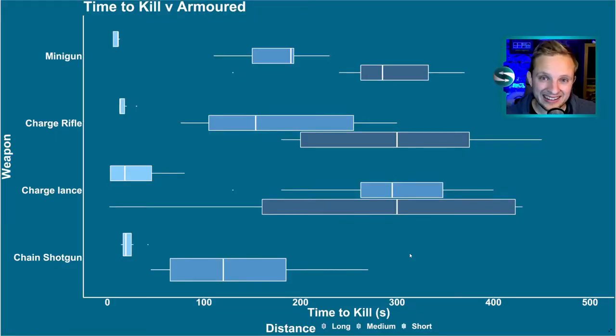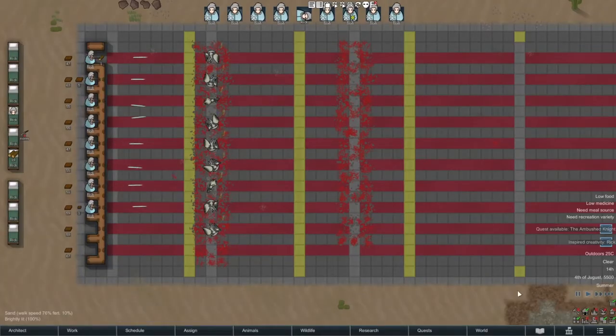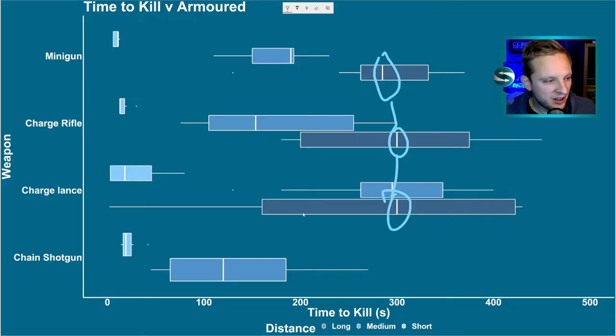Let's have a look at how we did taking on scythers. Well actually, it's not that clear cut. Over a long distance again, technically the minigun on average does slightly better than the charged weapons. However, there's a big spread on these charged weapons. Especially with the lance, that's because it only fires a single shot — but that single shot can do massive damage. So it's a bit of a lottery. Remember, these pawns only have 10 skill in shooting, but one of our pawns with the charged lance killed the scyther in one shot straight away.